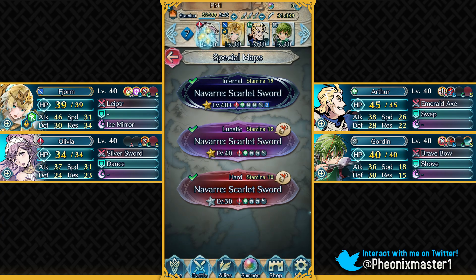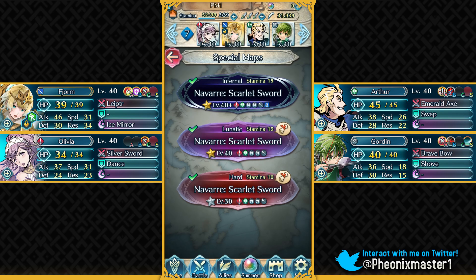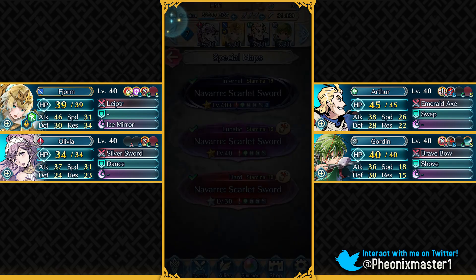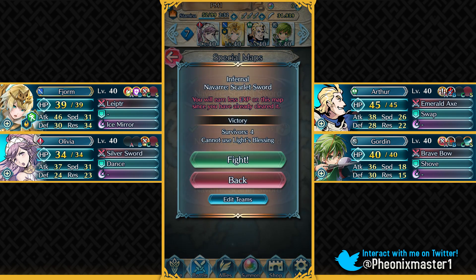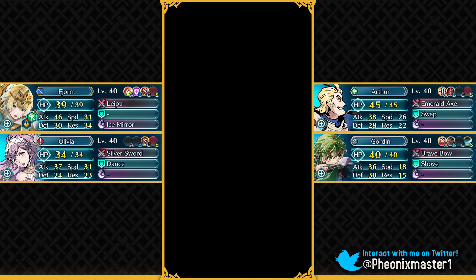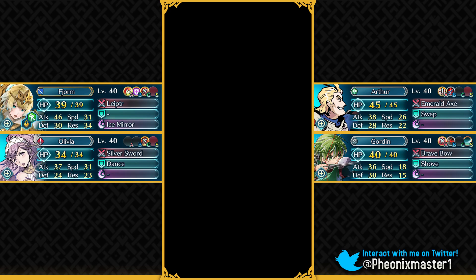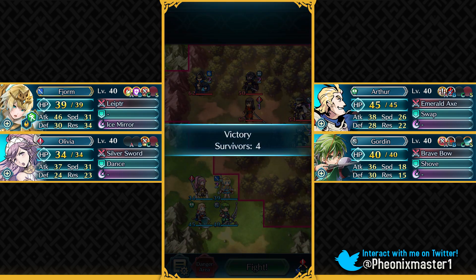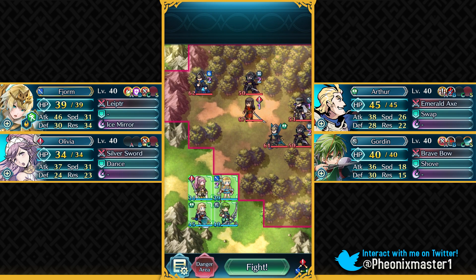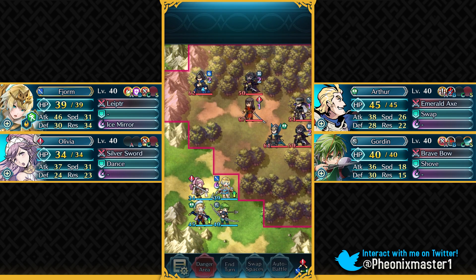All of these units are vanilla, which means that no Summoner Support mechanic has been used on them. This is Olivia, I've got Fjorm — Fjorm absolutely dominates this map — and we've got Arthur. So let's begin the Infernal difficulty. The Gordin I'm using right now is completely neutral IVs. They really need to make Gordin free-to-play because he's honestly a great Archer because of his Brave Bow and Attack Plus 3 slot A skill.